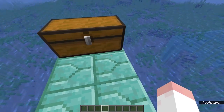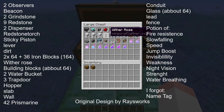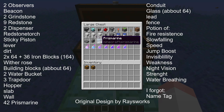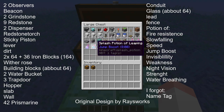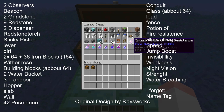What you're going to need to build the contraption: two observers, a beacon, two grindstones, nine redstone dust, two dispensers, a redstone torch, a sticky piston, a lever, dirt, 164 iron blocks (two stacks and 36), a wither rose, about a stack of building blocks, two water buckets, three trapdoors, a hopper, a slab, a wall, 42 prismarine, a conduit, about a stack of glass, a lead, a fence, and potions: splash potions of fire resistance, swiftness, slow falling, leaping, invisibility, weakness, night vision, strength, and water breathing.